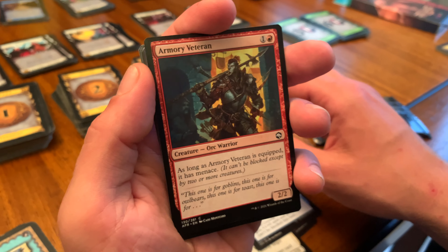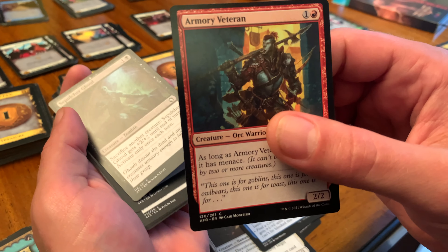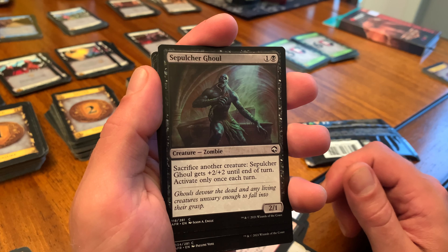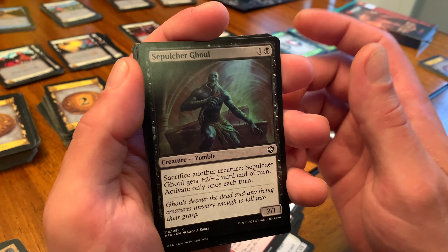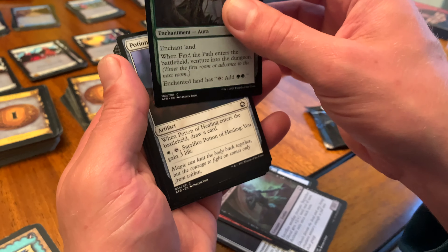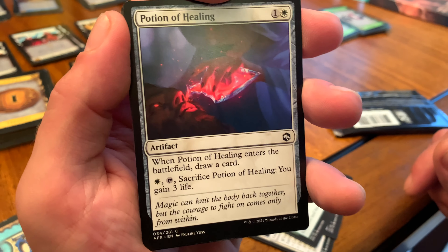Murmury Veteran, an Orc Warrior. He looks pretty badass — he's walking away from an explosion, or maybe he just burned and raided the village. We've got a Sepulchre Ghoul, a Creature Zombie. Then Find the Path, an Enchantment Aura. And Potion of Healing — I'm pretty sure I have one of these already, but it's probably good to have more than one.